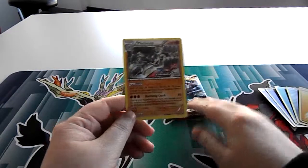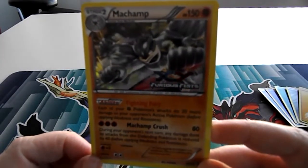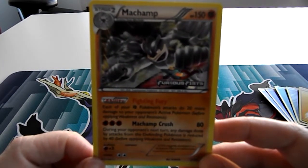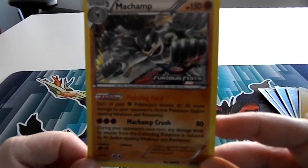And of course the promo card for Furious Fist was this awesome looking Machamp. I like its ability — each of your fighting Pokémon's attacks do 20 more damage.